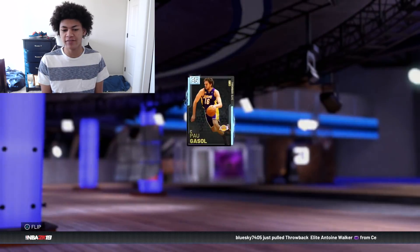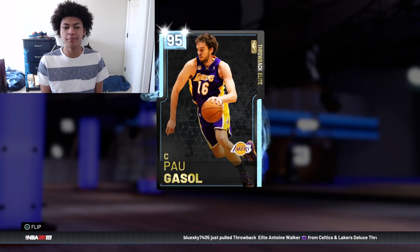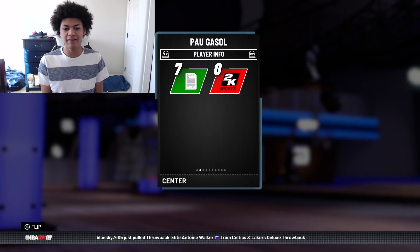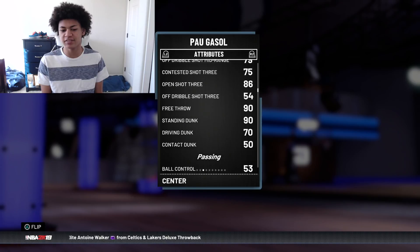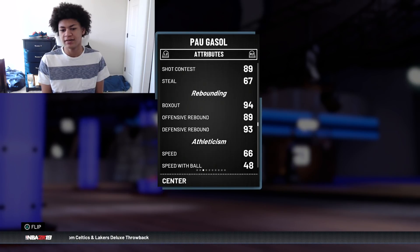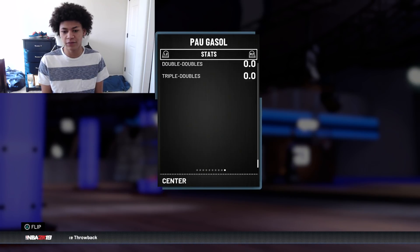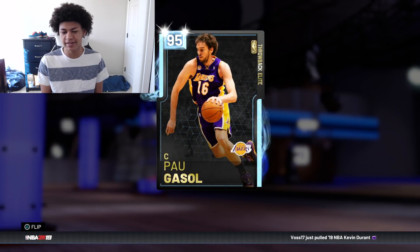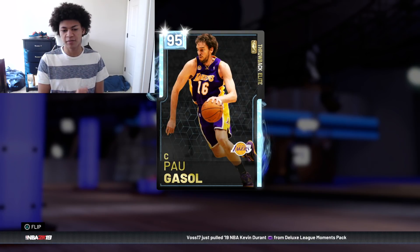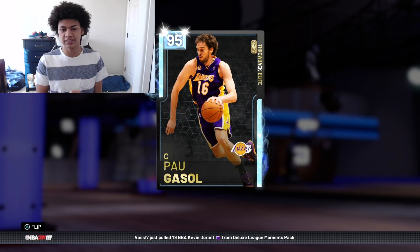Moving right along off the bench, we have the brother of Marc Gasol — Diamond Pau Gasol. The main reason I have him is because he's a really good all-around big man: 96 mid-range, 83 open three, 90 standing dunk, good rebounding, and really good badges. He's a really solid all-around center, and especially because he has that three ball, which is why I really like him. I did buy him for 60,000 MT.